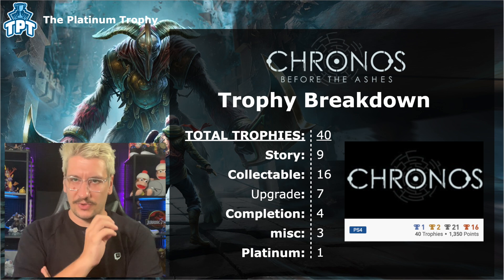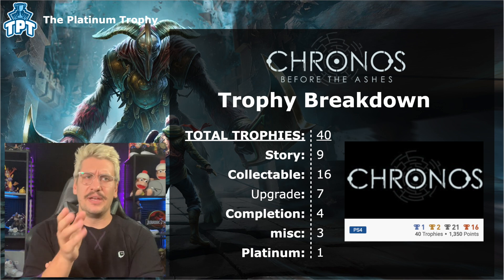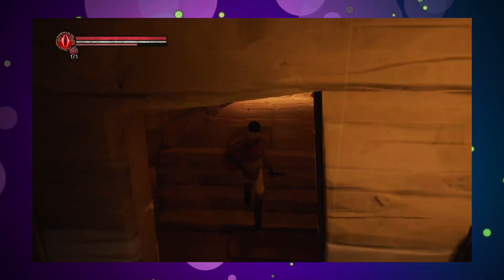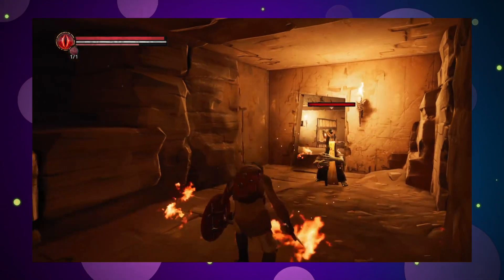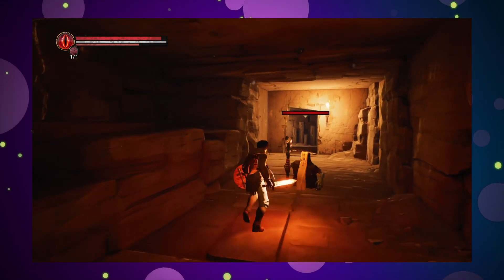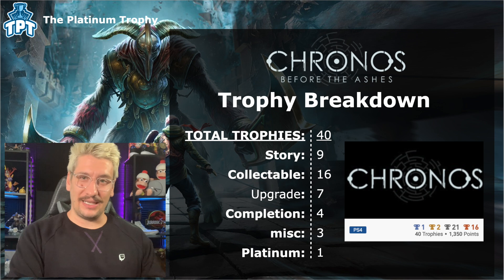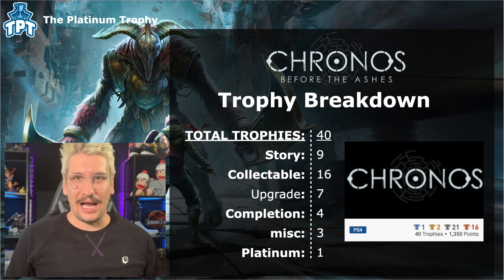The trophy list breaks down into nine non-missable story trophies, 16 collectible-based trophies, 7 upgrade-based trophies, 4 completion trophies, 3 misc, and 1 platinum. The collectible trophies are basically for finding each weapon in the game — every weapon has a trophy tied to it. You can backtrack to get any you missed, so they're not truly missable. There are also collectibles for reading scrolls and books, but you'll find more than enough to meet the requirements. For upgrades, you need to raise each base stat to level 30, which likely requires two playthroughs as it's not feasible to do in one without heavy grinding.